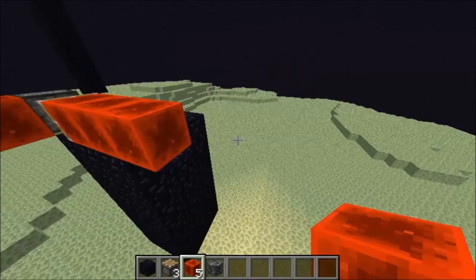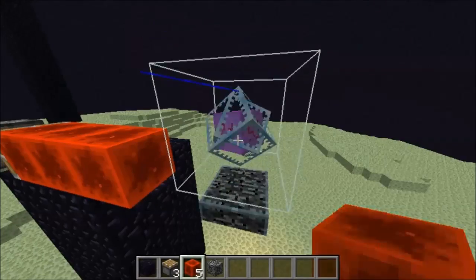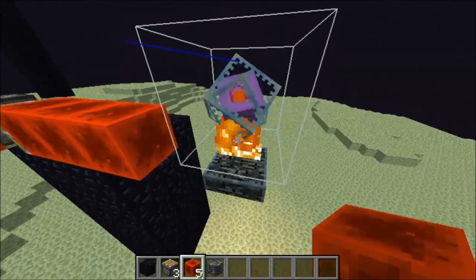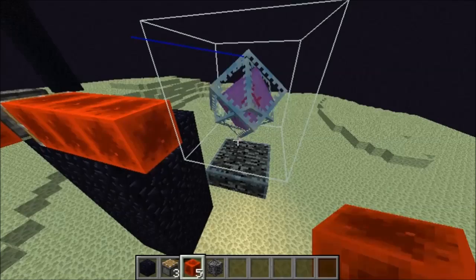Now that the ender crystal does not have a solid-topped block underneath it, it will constantly try to set a flame block underneath the ender crystal orb. But since there is no solid-topped block, the flame will extinguish, and then it will continue the cycle, causing a lot of light updates.